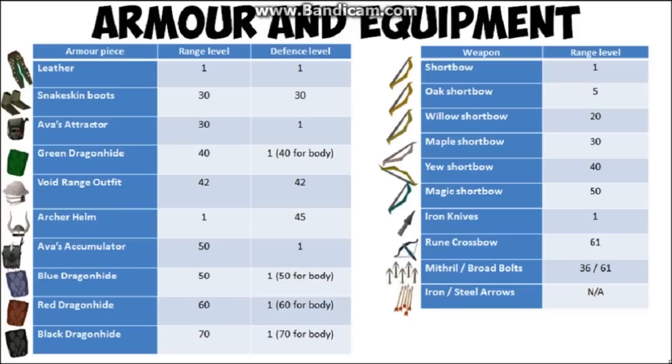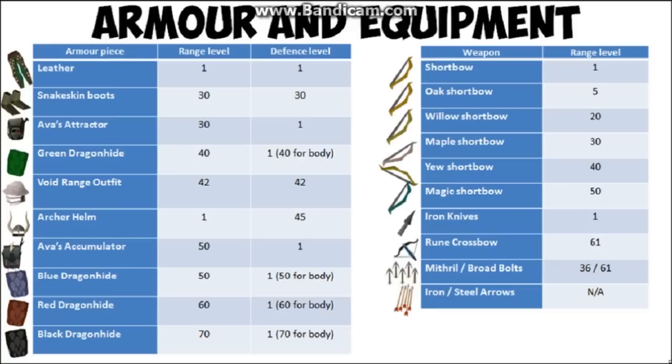In the first part of this guide I'm going to be talking about armor and equipment you're going to use to get to 99. You want to make the most of the armor and equipment you can wear because it will make you gain XP more quickly. I've compiled a couple of tables here showing all the armor and weapons and the range level required for them, so just pause the video and have a look. None of these are too expensive.